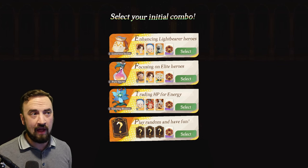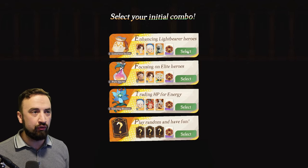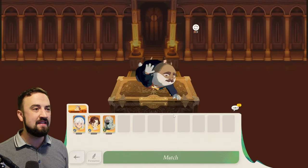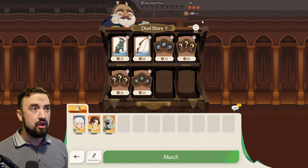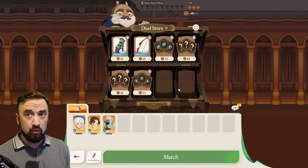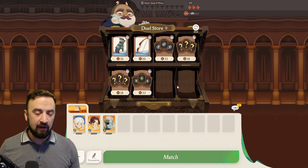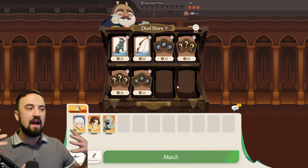I have loved playing mono light — that has been my favorite squad. So I'll pick Luxurious Satchel. I select it and get those three heroes and 60 coins. Between every round you're going to see this duel store. You can refresh the duel store for three coins. So should you refresh or should you buy?